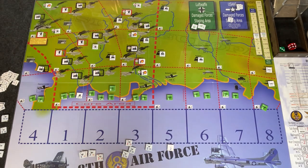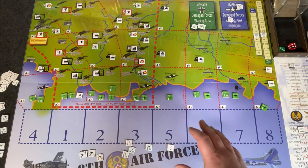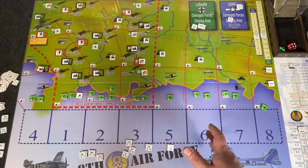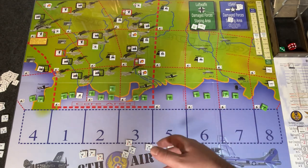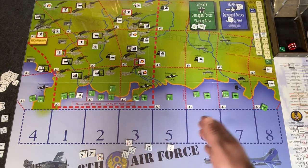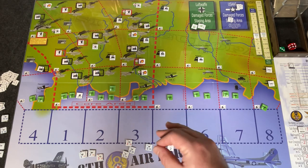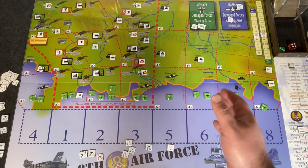Third con: game length. The game is made up of approximately 28 turns, unless it ends earlier because you hit the VP threshold. Considering all the choices you have to make each turn with your bombing missions and managing both sides of the air forces, each turn is going to be 10 to 20 minutes. That means a complete game, with 28 turns at 10 to 20 minutes each, is roughly 3 to 9 hours.